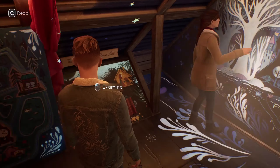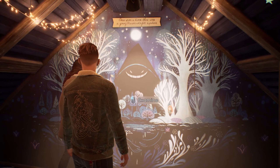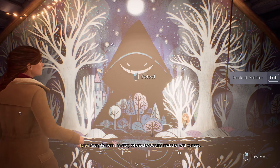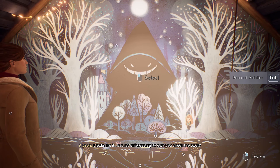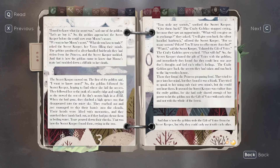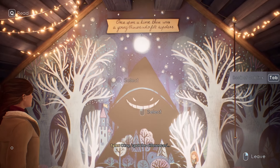All right, where do we start? I guess here: 'Once upon a time there was a young princess who felt hopeless.' It's from the story where the goblins tricked the mad hunter — it looks like it, but it's different, right? Can you check the book? Here it is. Why do you think she changed the picture? I don't know. Okay — spot the differences.